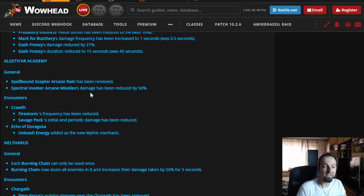Algeth'ar Academy was one of the other dungeons with relatively good design that people actually enjoyed a lot. Although it also had tight timers on higher keys, there were very few problems — mainly the Crawth and the Void Boss. The second boss let you pick different routes, which was great. The biggest change is with Crawth, the Bird Boss: Firestorm frequency has been reduced, meaning the swirlies on the ground are going to be less frequent. Savage Pack initial and periodic damage has been reduced — this is a tank buster that could kill tanks easily, which happened a lot during Season 1. Whatever the reduction is, it's very welcome, and hopefully it makes it easier for tanks and everybody else.